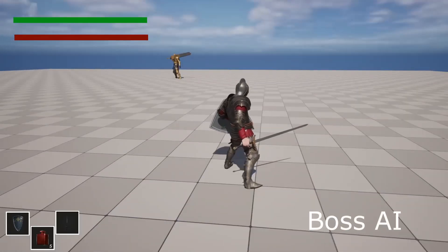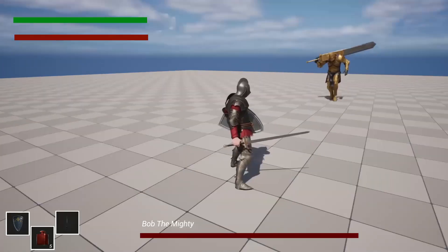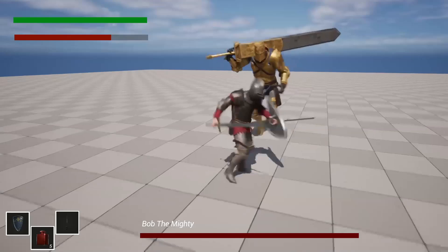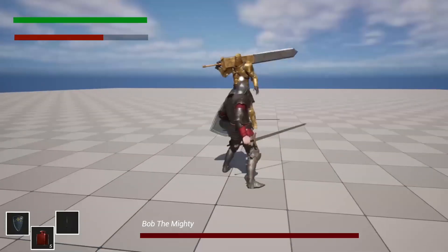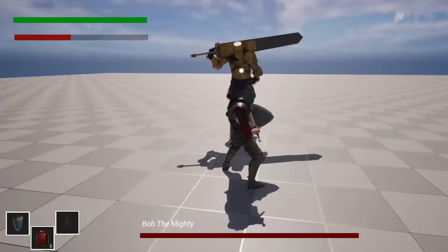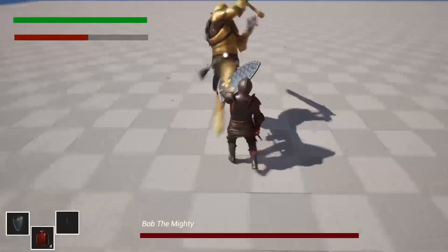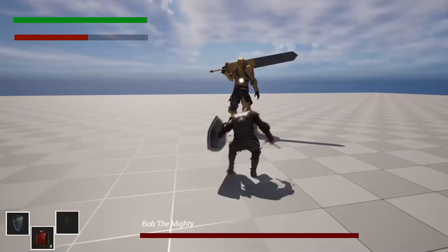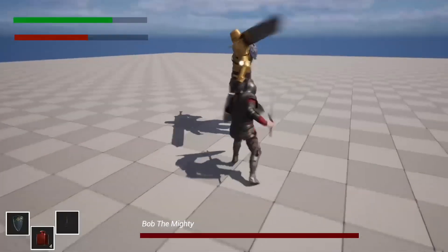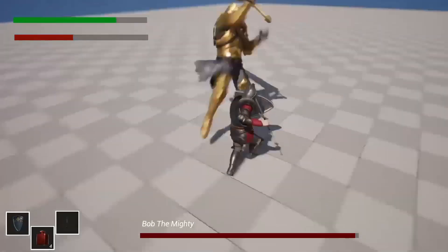We will cover how to create a boss battle. The boss can do many different types of attacks. He has an air attack he can do if the player is a certain distance away. If the player character is hit by this attack, they'll receive a knockback animation instead of a normal hit reaction. The boss also has light attacks, a heavy attack, and a whirlwind attack.